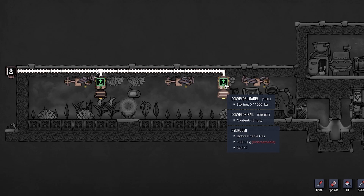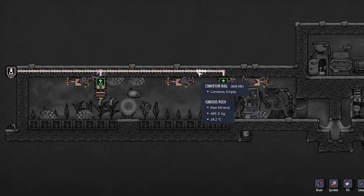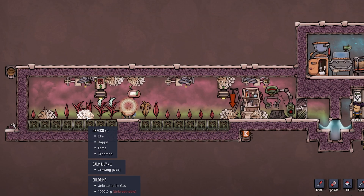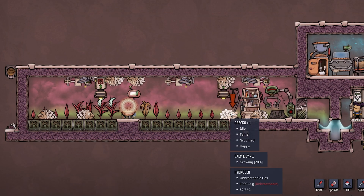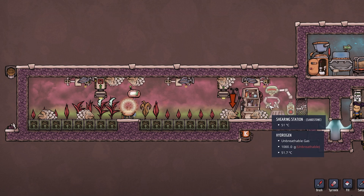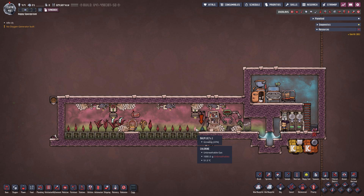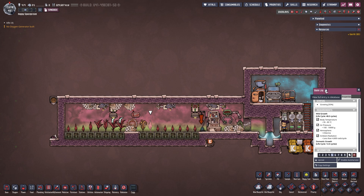The only other thing is a simple conveyor setup. I built one single conveyor rail that drops everything in one spot - how you split that up is up to you. You will get two outputs from this area: phosphorite excreted by the dracos, and reed fibers from the shearing station. In this particular setup I've opted for bomb lilies.